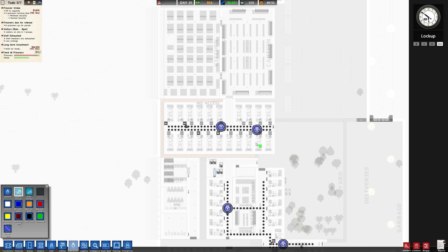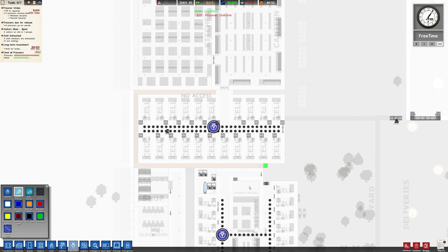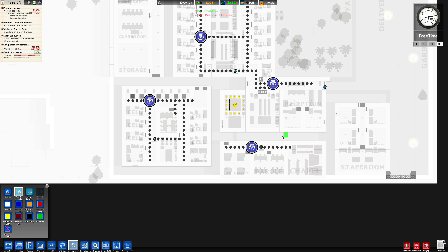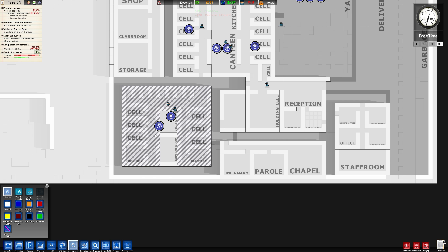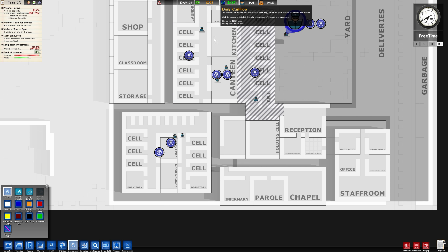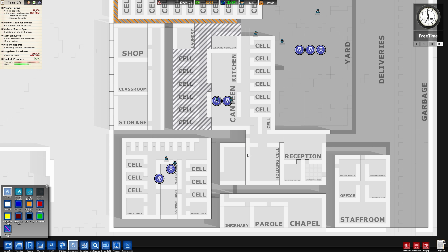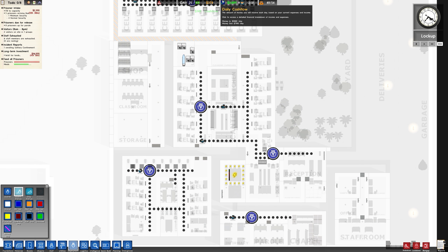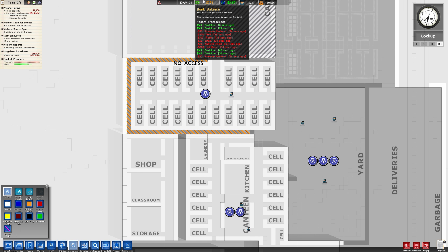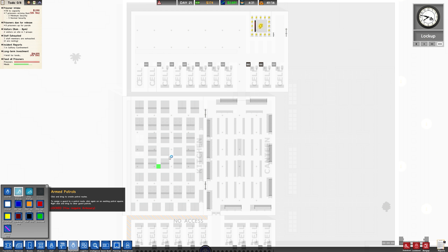Guard routes. I'm gonna take one guard off here and leave that down to one. I'm gonna take some of the guards out of here - take one out of there. We've got one dude doing the route up here. We've got two guys doing the route, so we'll get rid of these two. We've already got one down here. We've got one up here. And we've got one doing patrols. We've got one up here and no one doing patrols.